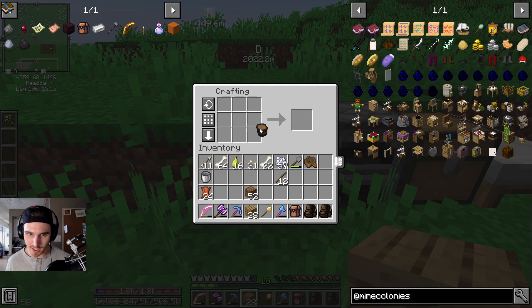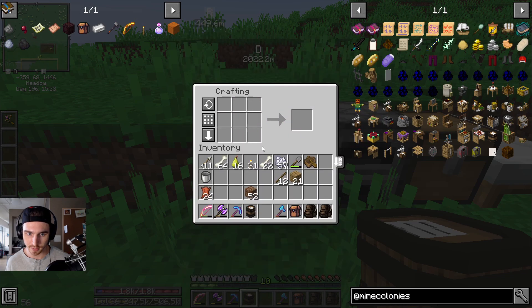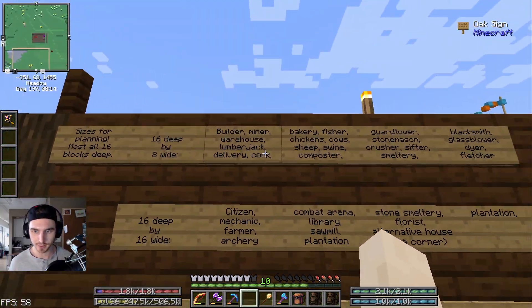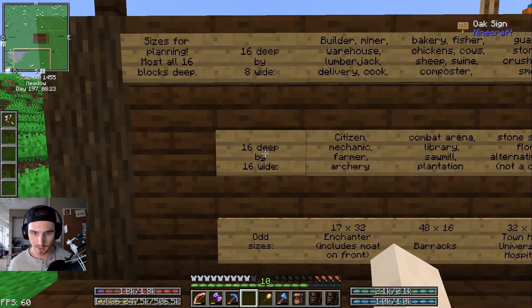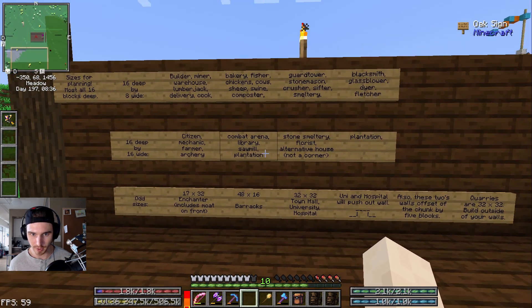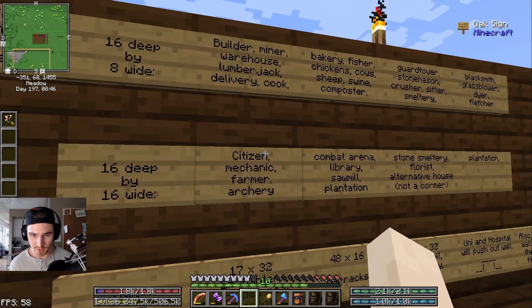We're going to build the tavern next. The tavern is how we will house our initial villagers. If you look on the wall inside the builder's hut, it lists all of the buildings and how big they are — this is going to be 16 blocks deep by 8 blocks wide, this one is 16 by 16. Unfortunately, for whatever reason the tavern is not listed, and that's the next building we're going to be placing. I'm assuming it's going to be a 16 by 16.